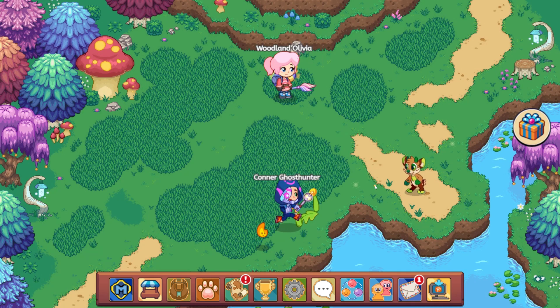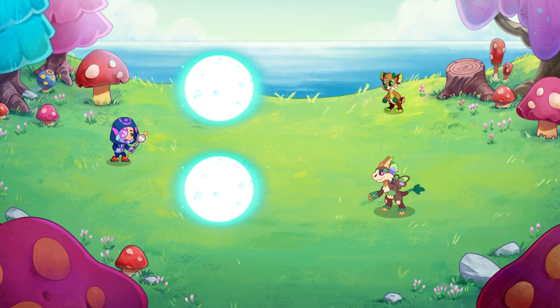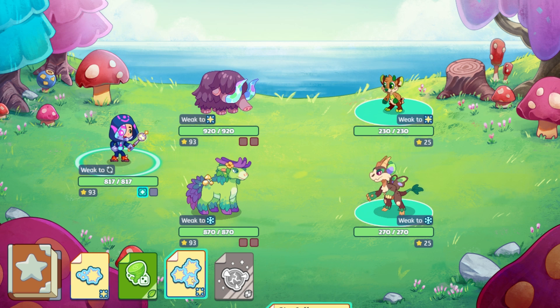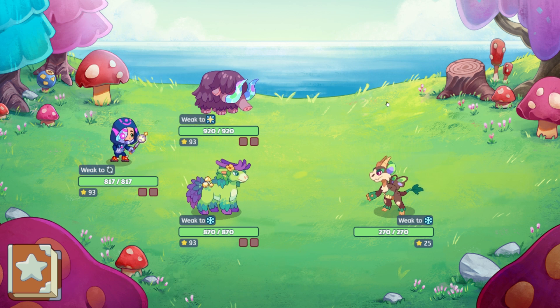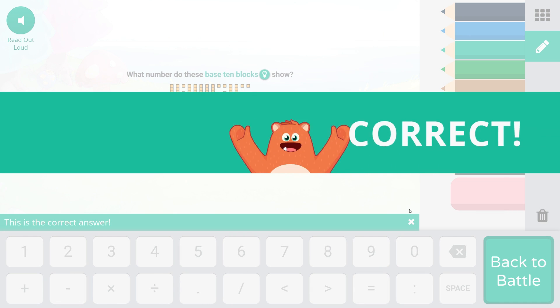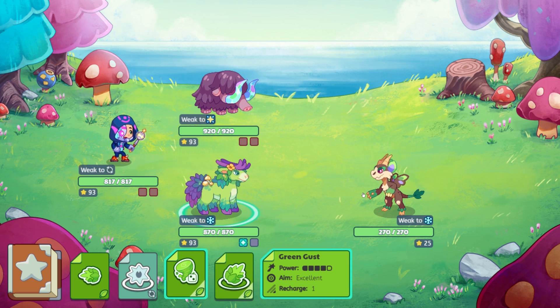I'm excited to see if we get any of the rare morph marbles or throwables. As rewards, they do have some of the morph marbles and some of the throwables that are no longer in-game — they have them in the game. What I have seen is the tomoyotes and the spoiled pudding cups. And there are also a bunch of morph marbles as well. So a lot of really cool stuff.